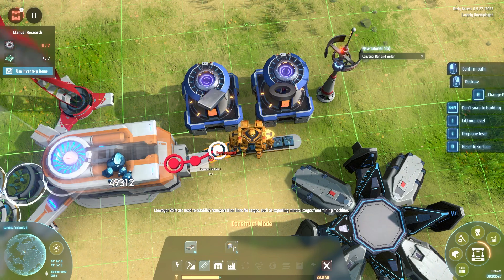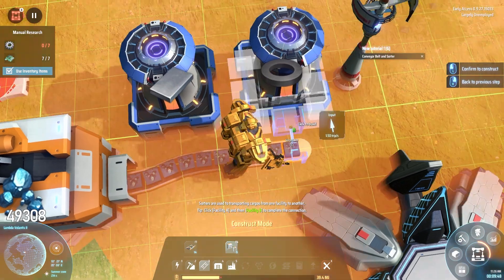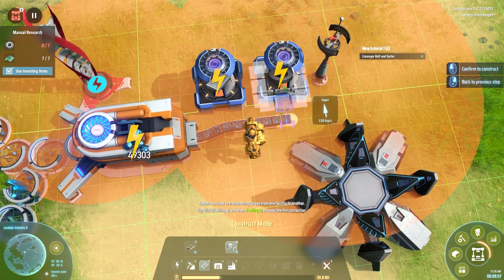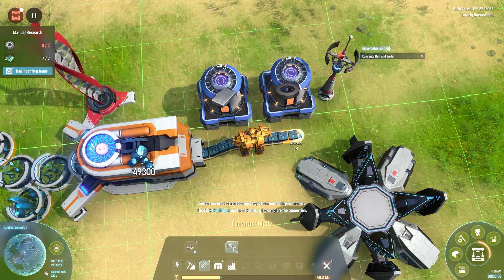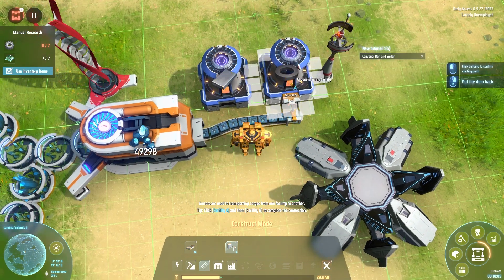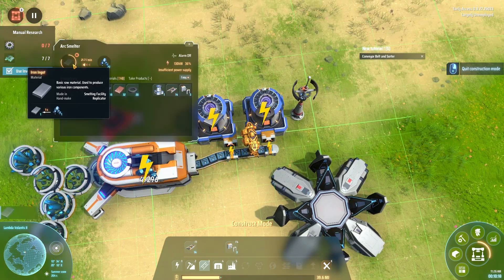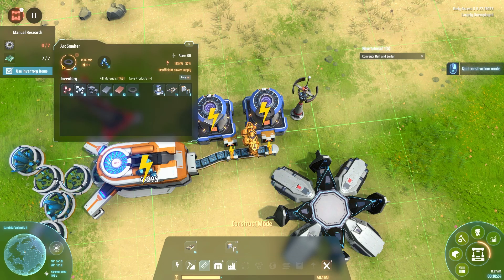Belts can either be pulled directly out of a machine like mining machines, or interacted with by a sorter. All production machines have a radius of white squares around them — these are interaction points, both inputs and outputs depending on the orientation of what you stick into them. Clicking on an item and then dragging to the second location determines the orientation. We want to drag from the belt into the machine, putting iron ore from here into here. The belt's a bit wavy because this thing isn't perfectly lined up with the grid, but that happens.